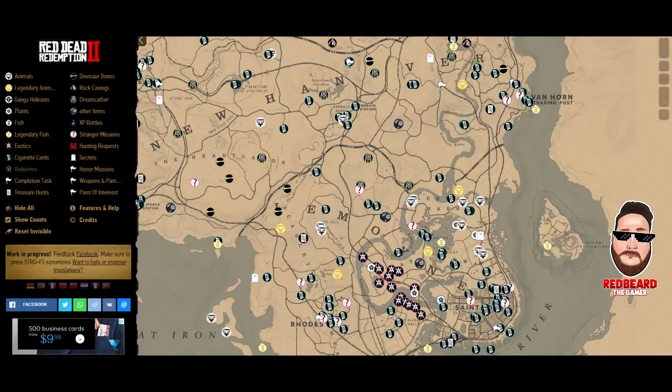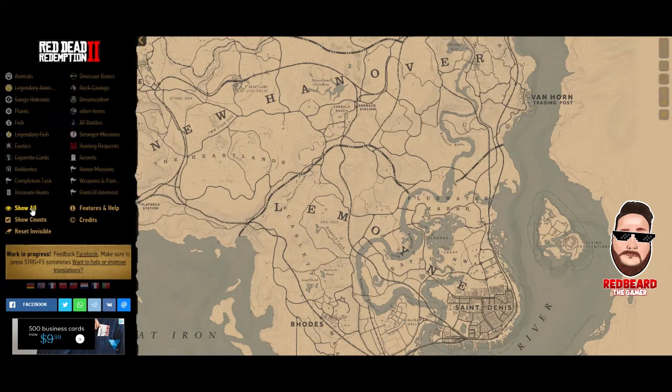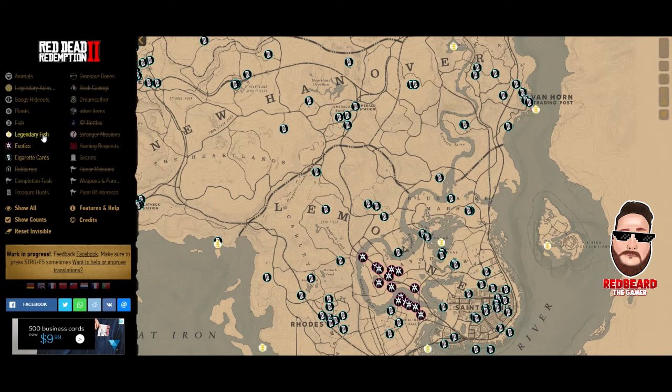The first one is through a website — there'll be a link in the description — it's reddeadredemption2map.de. If you look at the key on the left-hand side, you can pick and choose what you want on the map. You can go down to where it says 'hide all' and turn everything off, then one by one turn whatever you want on so it's not congested. It covers stranger missions, dream catchers, rock carvings, dinosaur bones, plants, fish locations — it just goes on and on.